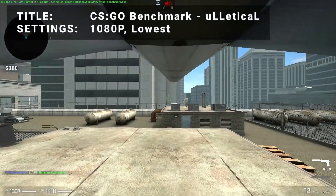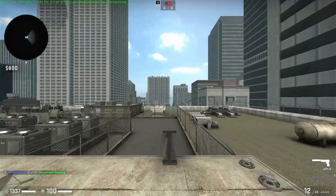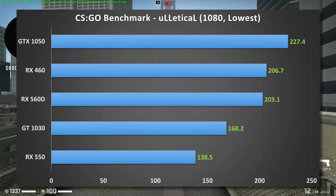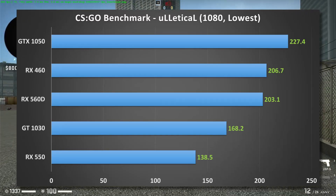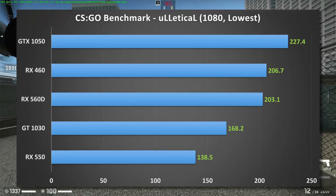For the next test, it's the CSGO benchmark map running at 1080p and the lowest settings. Results here show the GTX 1050 with a modest lead over the RX 460, which manages to regain its second-place position over the RX 560D. The GT 1030 scores a solid fourth place, while the RX 550 once again comes up a bit short.